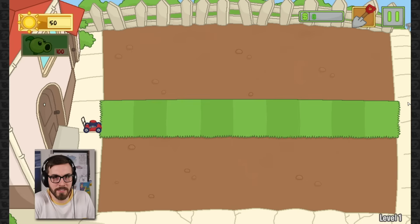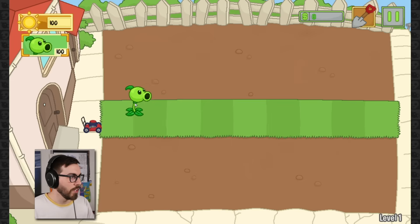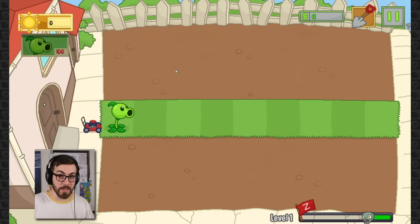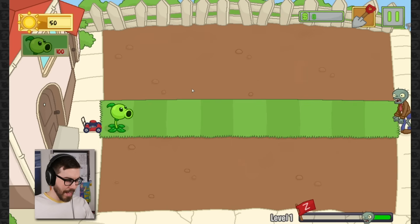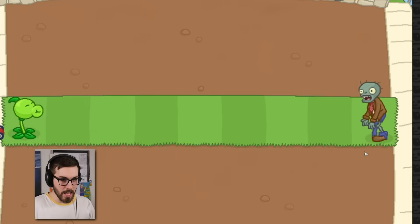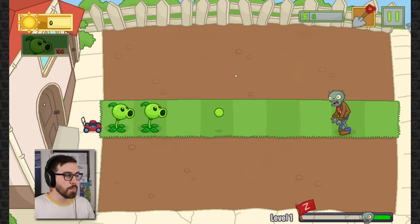Obviously we know that's a zombie, but some zombies have different names. Here's some sun - just out of habit I pressed the number one on my keyboard because that's how I play PvZ2, and it worked! That's awesome. It's also how I play PvZ3. That's already added into the game - you just hit the number keys. Zombie number one, look at him go, beautiful.